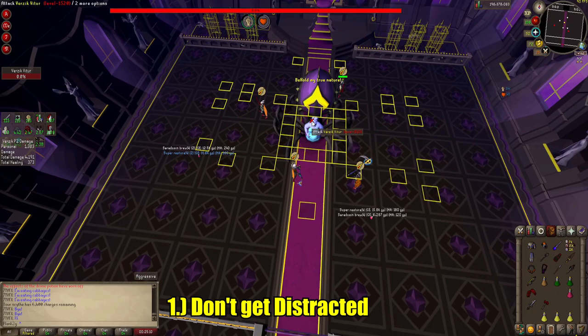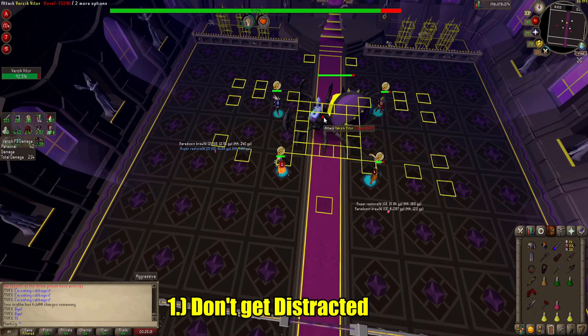The first tip is Attacker. Verzik has multiple mechanics that distract you and pull you away from her. The sooner you understand that, the more opportunities you will see to attack.